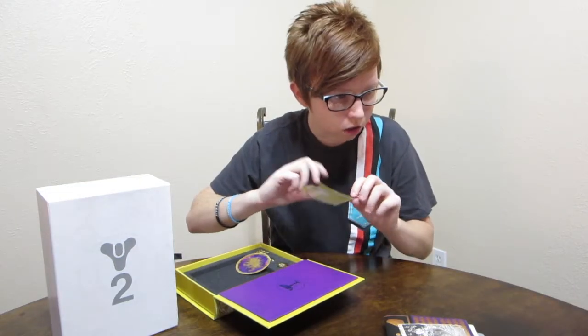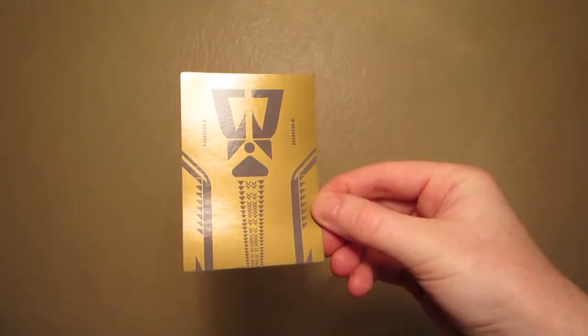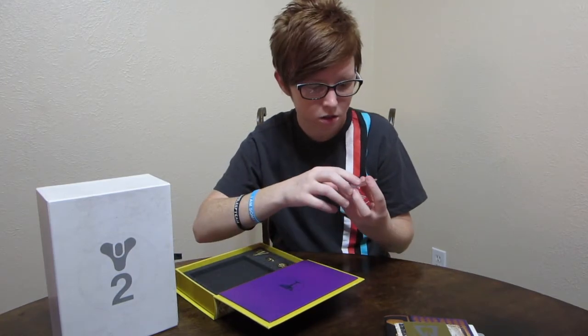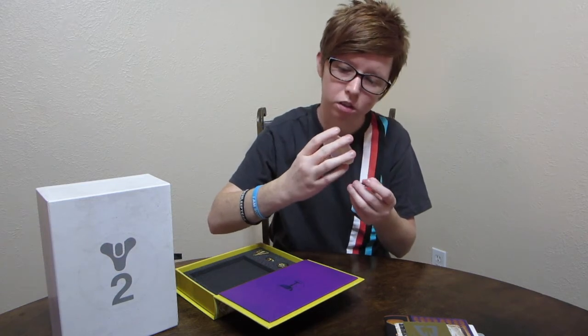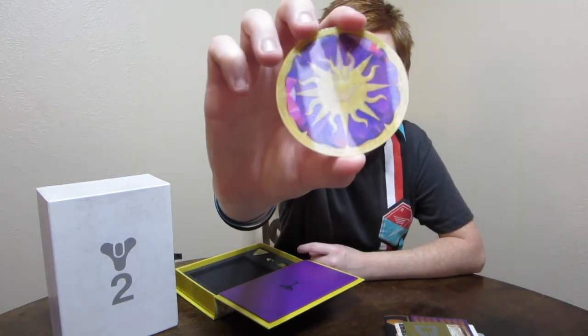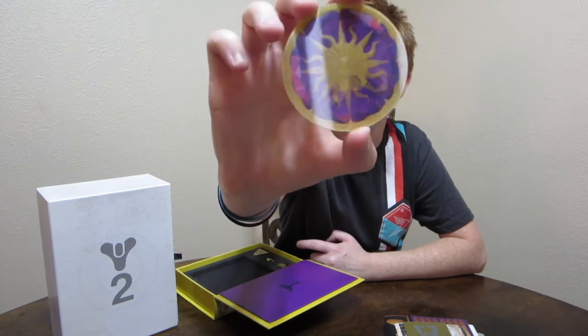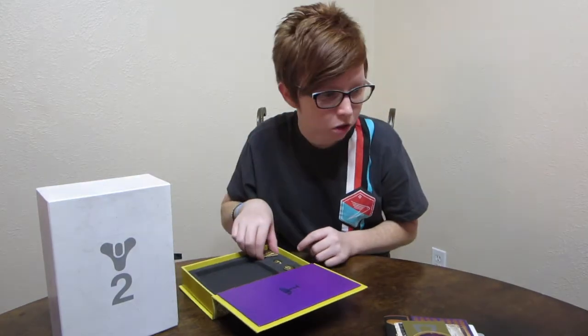We also get — I think this was the sticker. Oh yeah, this is the Cabal-themed sticker. And one of those color-changing ship things. Hopefully you guys can see that on the camera — when you lean it back and forth you can see it. That's pretty neat.